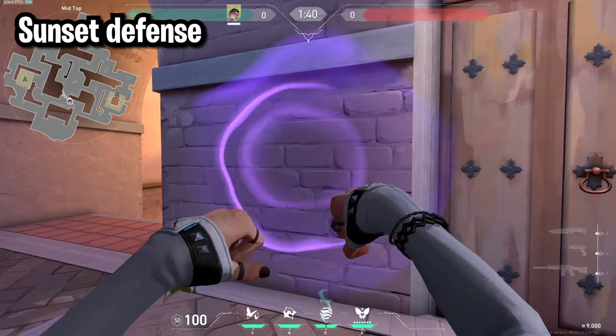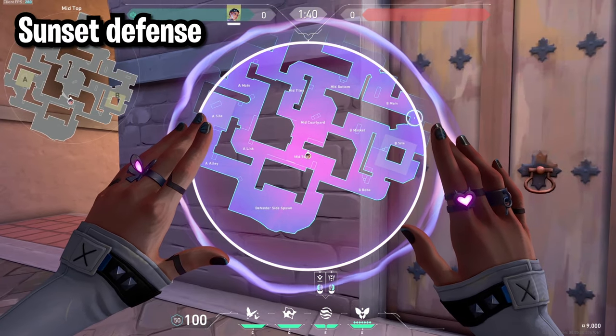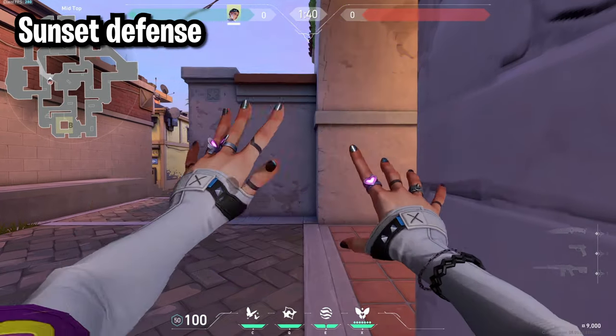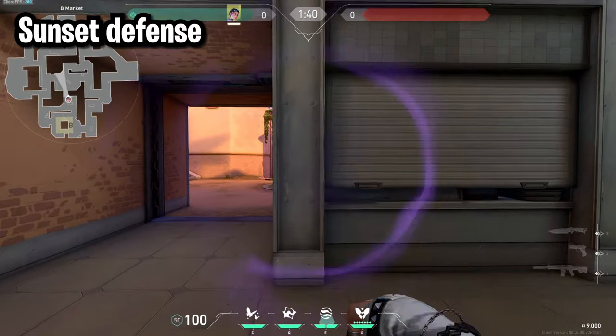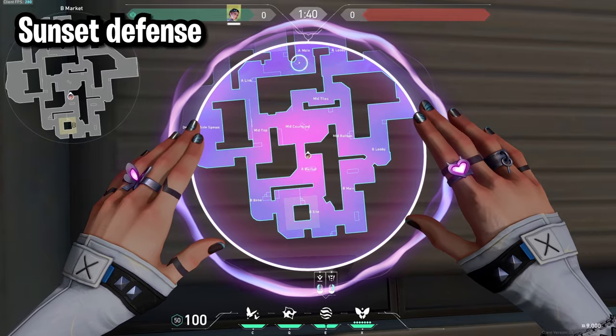For Sunset defense the best spot is top mid, which lets you smoke off A main, part of A mid, and also B main. You can also smoke elbow from here, but you can only smoke far out — to smoke deeper into elbow you have to cross to the other side of top mid. Market is also a good spot, letting you smoke B main, mid, and part of A.